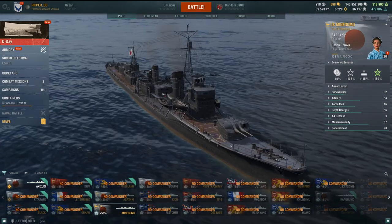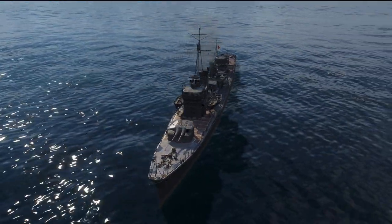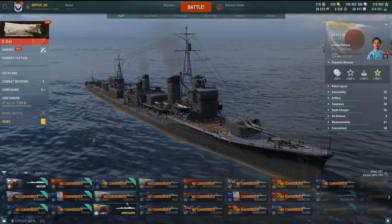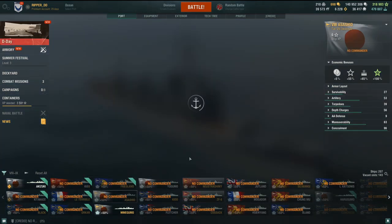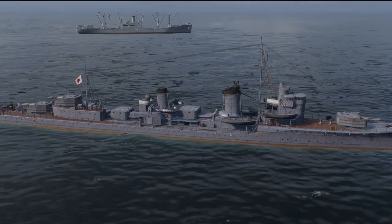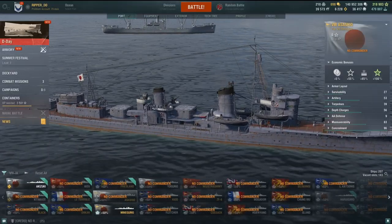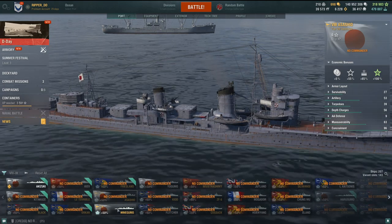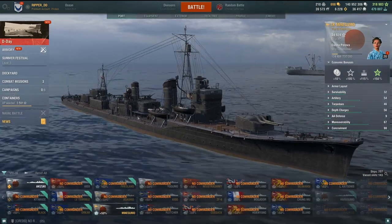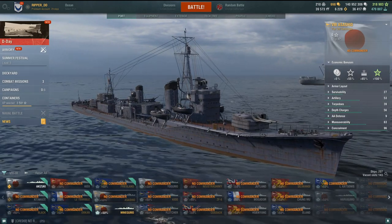I'm a DD main obviously, but this ship doesn't really offer much for me - it's just a stealthy torpedo boat. Essentially it's an up-tiered Asashio. If you want to take a look at the Asashio, it looks exactly the same honestly. It's almost like they didn't really try - you can tell because look at these little torpedo mounts. Switching back to the Mini Gumo - the torpedo block doesn't change. Really it's just an up-tiered Asashio.